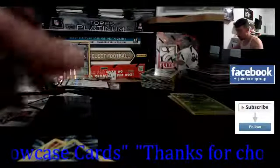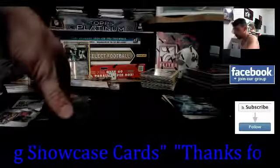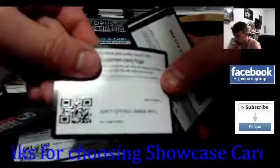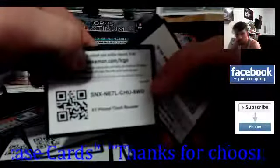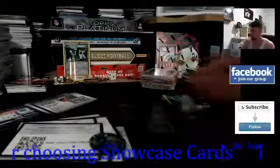The Nidoqueen and Nidoking were really nice pulls. Let me know what you think of the pulls in the comments. The hits were Slowking holo, Groudon, and obviously the Glaceon EX card. If you need code cards, be sure to subscribe for more Pokemon videos - I'll show all the code cards again in case you missed any. Please only take one since other subscribers may need them too. Thanks for watching - like, comment below, and I'll see you all next time here on the Showcase Channel. Peace!